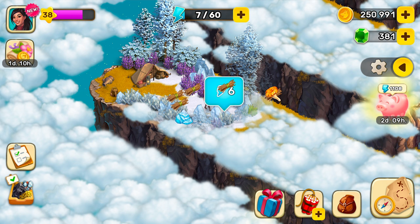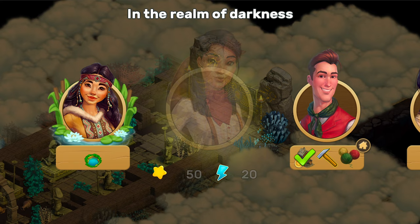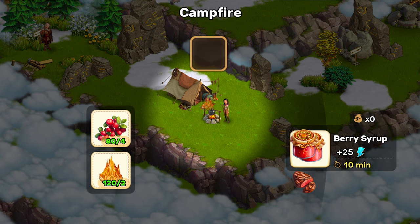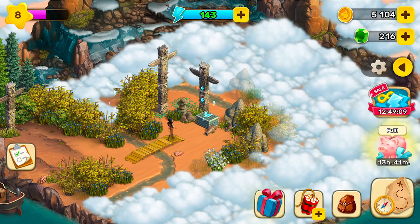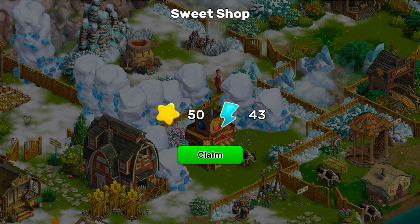Here are a few ways to get energy in Klondike. You can complete quests and trader's orders, or use the cauldron and the furnace. You can also cook unique expedition energy snacks. Treasures and expedition lands will also give you energy. There's also the mini-game in the sweet shop.